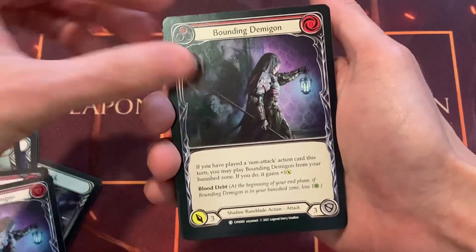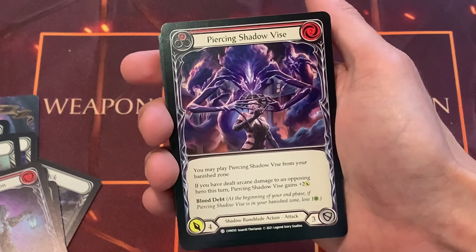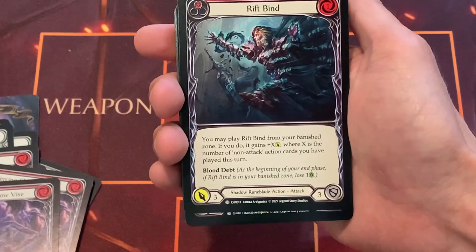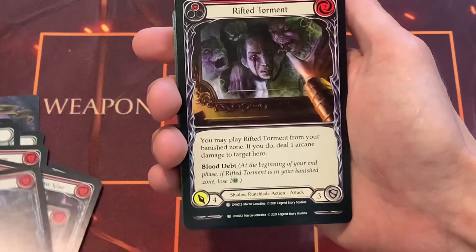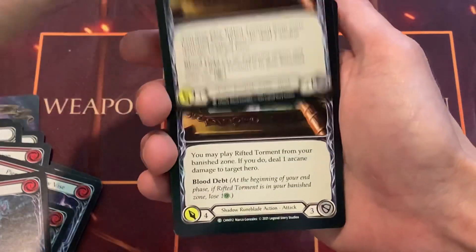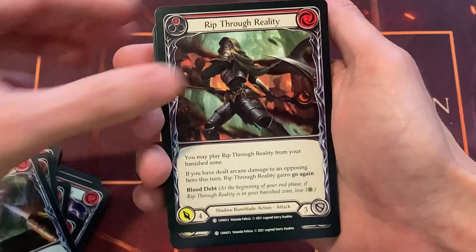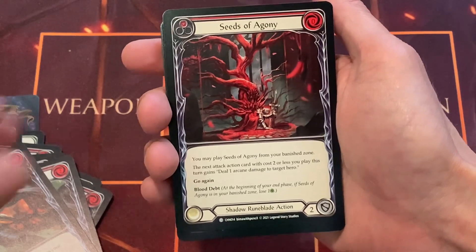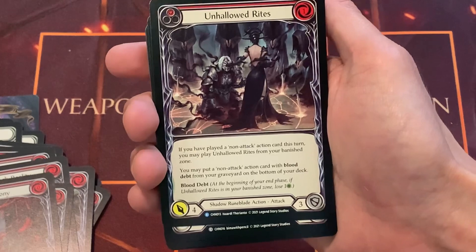You have Bounding Demogon — we have one, two, in red. Piercing Shadow Vice, two. Rift Vine, two. Rifted Torment. Rift Through Reality. Seeds of Agony. Unhallowed Rites.